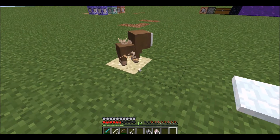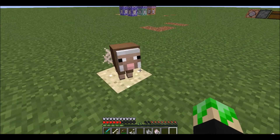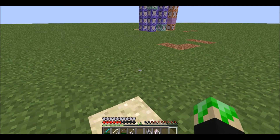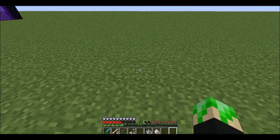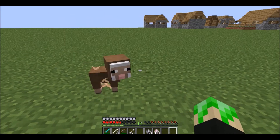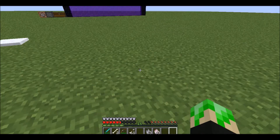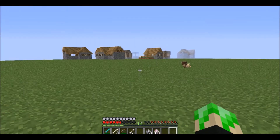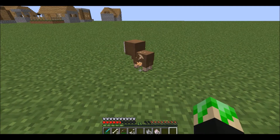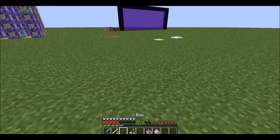Next we have the porcupine, which spawns in sandy places. When you punch it, you have a chance of getting hurt. Porcupine, let me punch you — porcupine, hurt me. Yeah, see, it will hurt you if you punch it.